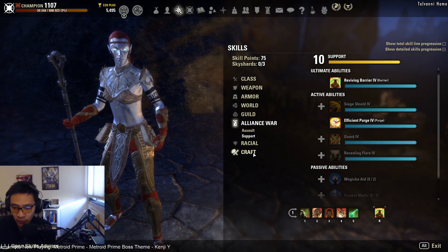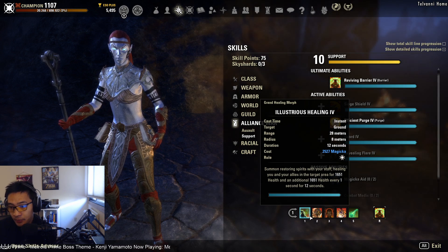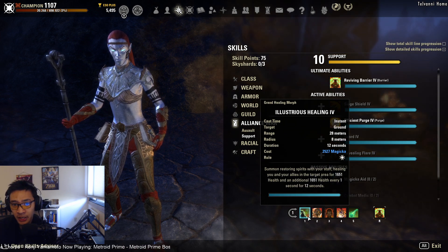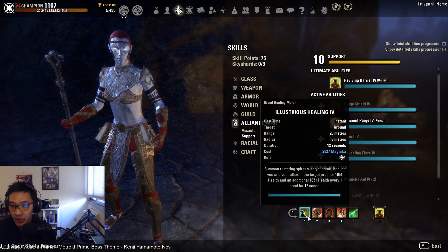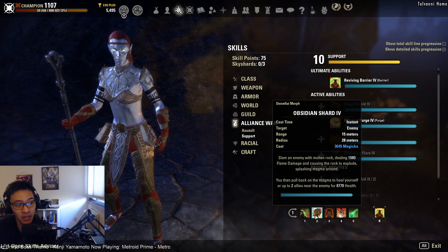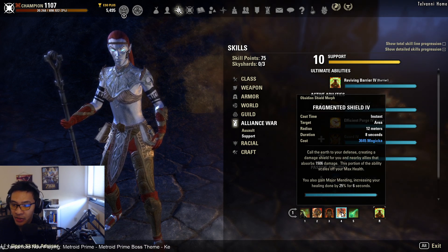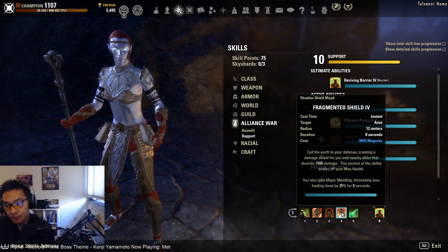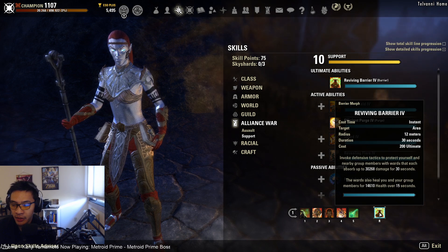Starting off with our front bar — the restoration staff bar — we have illustrious healing, obsidian shard as our burst heal, combat prayer for minor berserk, and fragmented shield for major mending. We want the fragmented morph because it gives a longer duration on major mending. Then we have energy orb for the heal as well as the combustion synergy.